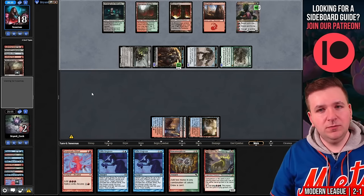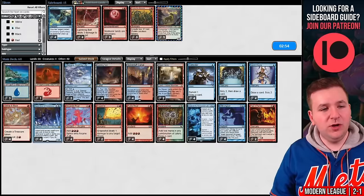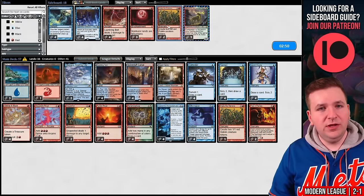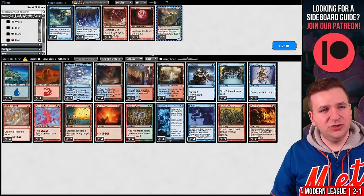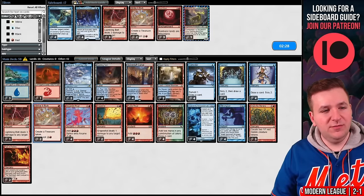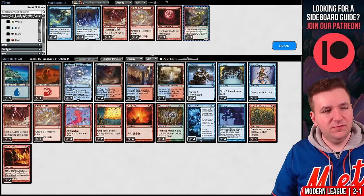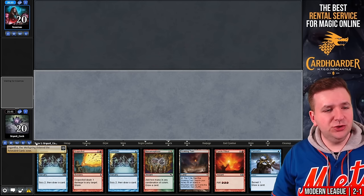So I do plan on boarding out Baral here and bringing in Empty the Warrens. I don't think I want Blood Moon in this matchup, but maybe a Lightning Bolt — I'll board out a couple copies of Strike It Rich for more bolts. We'll lead on Scalding Tarn, search out Steam Vents, and cast Preordain. Cannot keep either of these even though I'd love them — we just need lands.